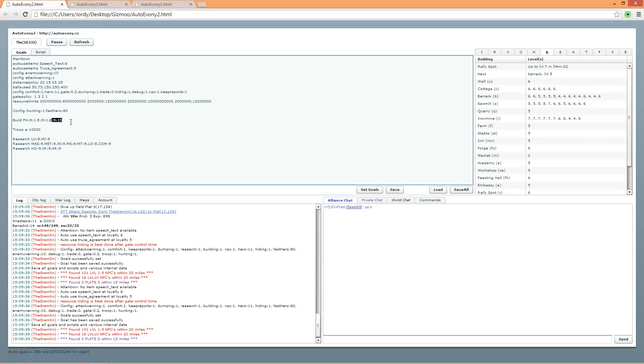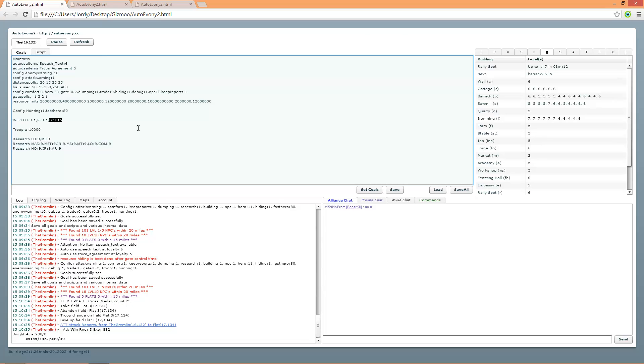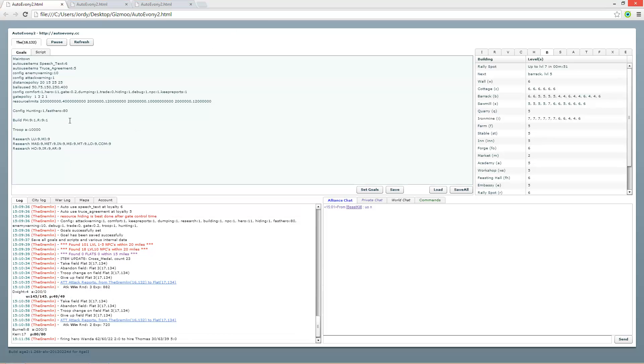The barracks are quicker to finish and cheaper, so this building will sit in the front row. As soon as the rally spot is done in 3 minutes 40 seconds, the barrack will take over. This is also instant — when the current build finishes, it takes just two seconds until the next building starts. You won't forget to build anymore if you get distracted for a few minutes — you don't have that problem with this bot.